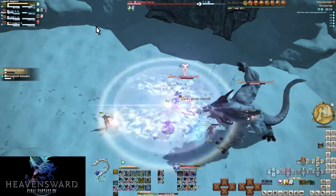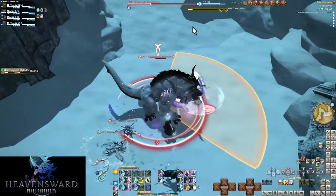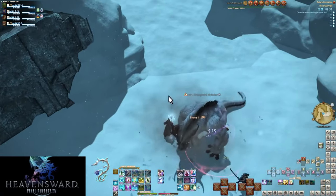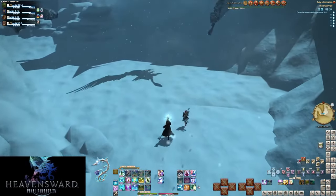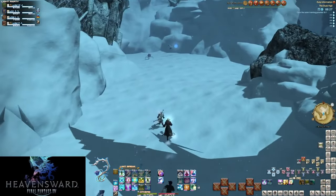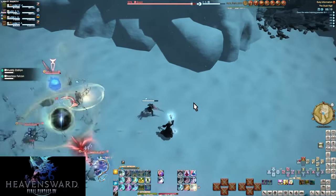The first boss - when you get targeted for Rock of Ages you get hit like three times in a row and you just have to sit there and take it for a good 10 seconds or more. It really takes you out of the fight, especially if you get it twice in a row. I've gotten it twice in a row where half of the fight I'm just sitting there doing nothing because I physically cannot do anything. That's really annoying. The second boss gets a bit hectic.